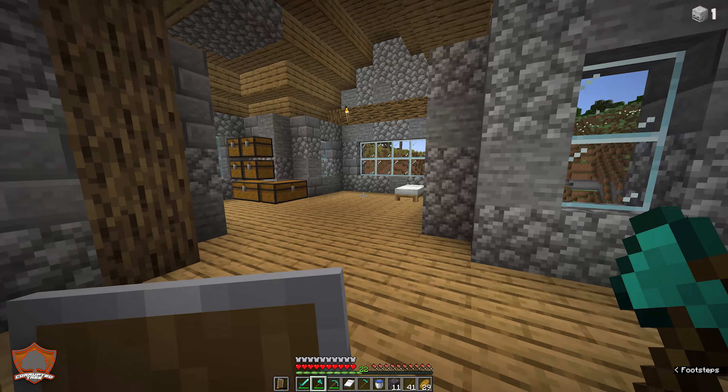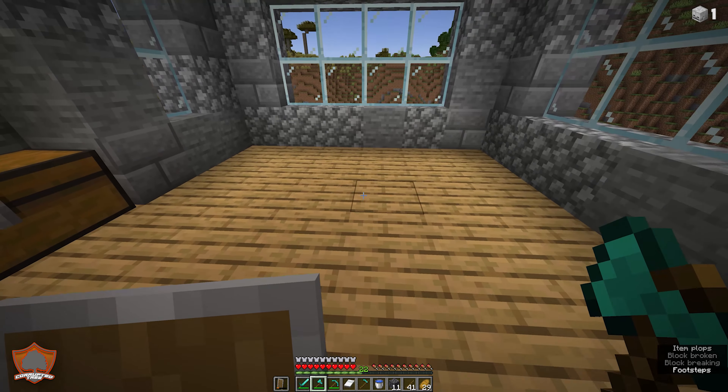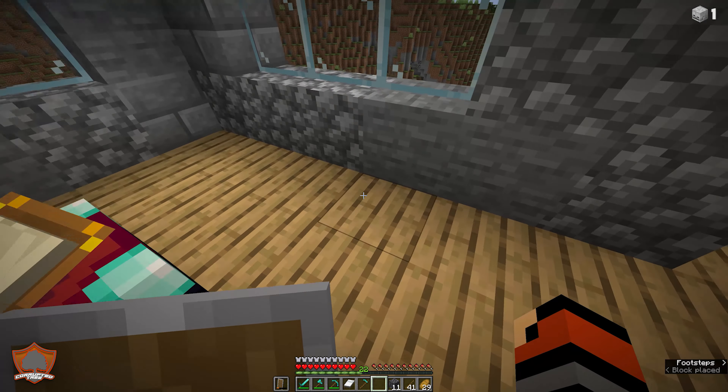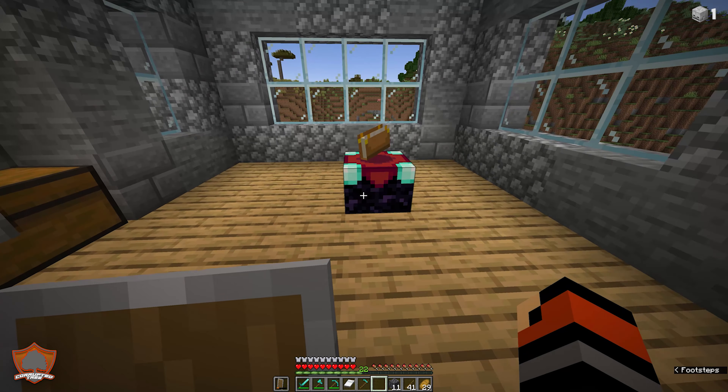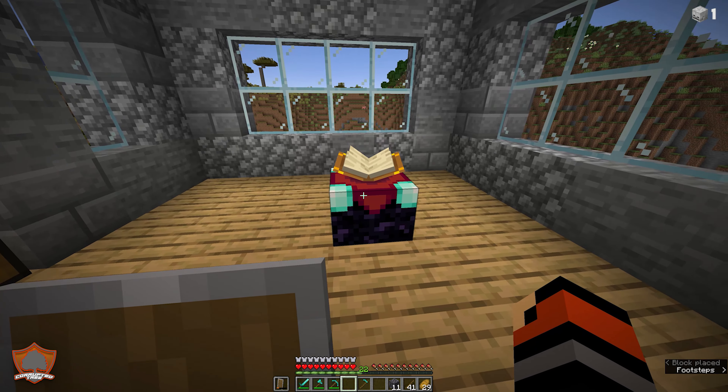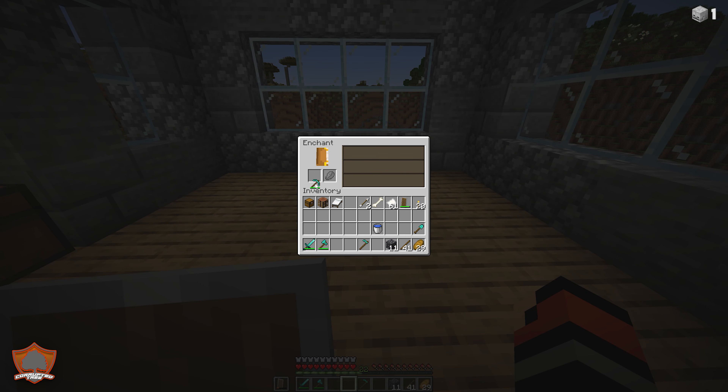I'm going to move my bed and set up a little enchanting corner inside my house — it's safer in here. I'm leaving space around the outside because we might want to increase the power of the table later. With our enchanting table placed, you can right-click it and put a tool on the left-hand side to see available enchants based on your experience level. Right now we can see efficiency one, or unbreaking one — one lapis and one enchantment level, two lapis for the second option, and three lapis for the third.